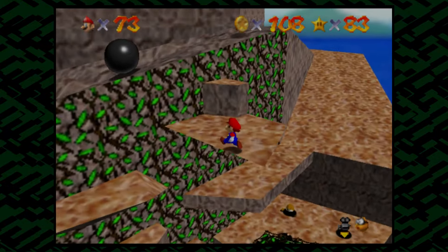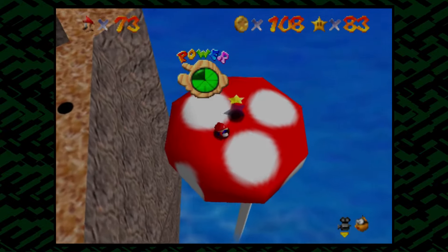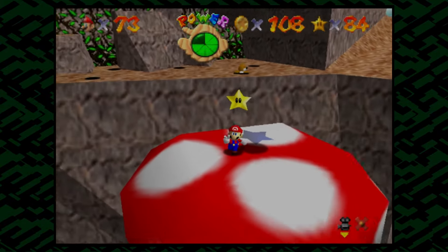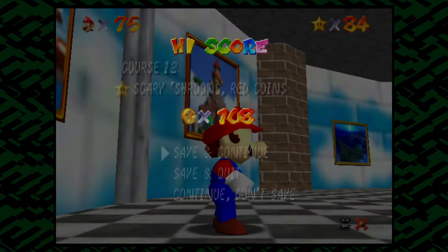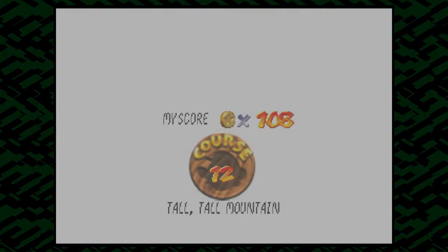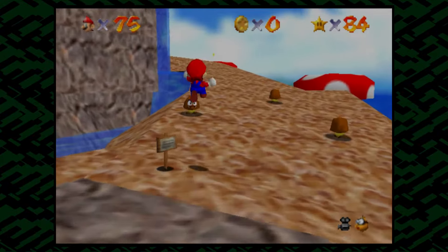Should we do the yolo long jump? Alright, I'm doing it. Yeah, we're good. Very nice. They're still throwing rocks at us. Oh dude, that's so funny. So we already got the 100 coin star out of the way, which is pretty cool. Now we can do some of the other ones.